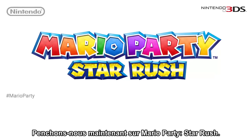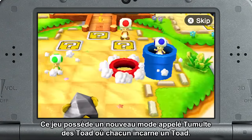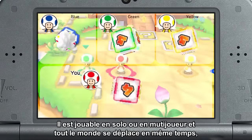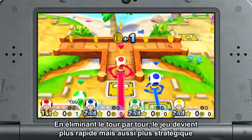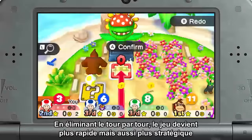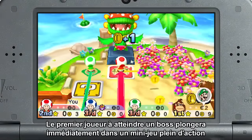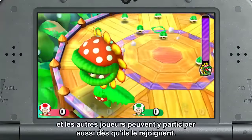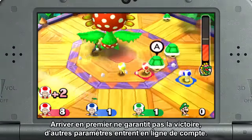Now let's talk about Mario Party Star Rush. This game has a new mode called Toad Scramble, where everybody plays as a Toad. It can be played in single player or multiplayer, and everyone moves at the same time from rolling the dice to moving towards bosses. By eliminating turns, the game is much faster and a bit more strategic too. The first player to reach a boss will immediately dive into an action-packed mini-game, and the other players can join in when they catch up.